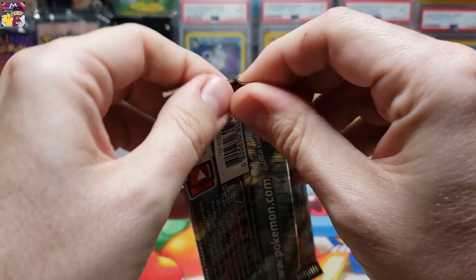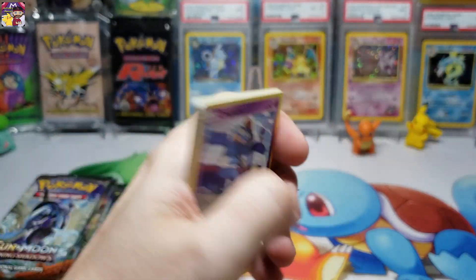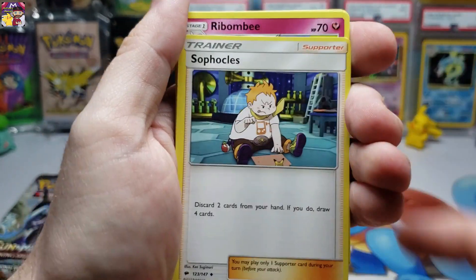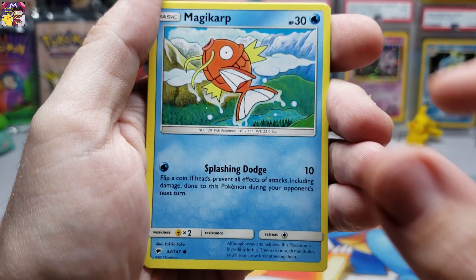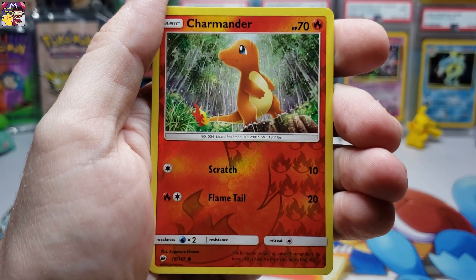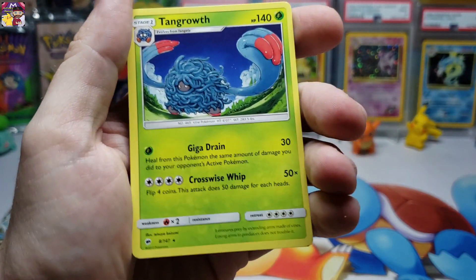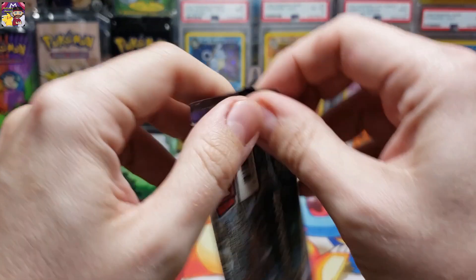Eight packs left — let's see where the heat's gonna be. Pack two: water type energy, Seadra, Salandit, Ribombee, Bewear, Pangoro, Pansear, Magikarp, Mudbray kicking up that mud, Alolan Rattata, Charmander reverse hollow — can't be mad at that. The rare pull is a Tangrowth non-hollow rare.